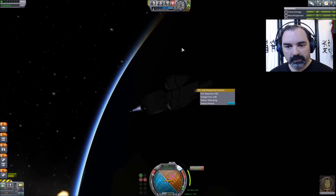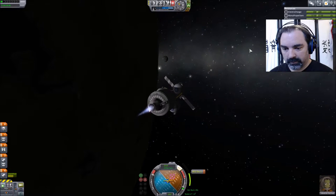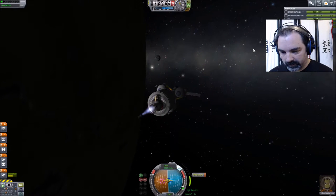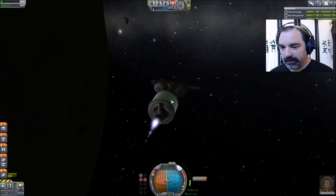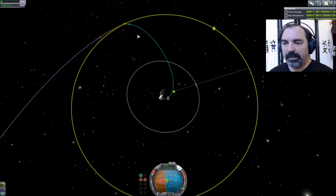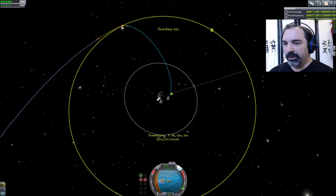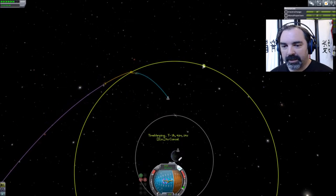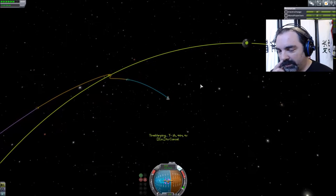We're going to the Mun. Bringing out our panels, getting the ship oriented right. 15 seconds left on this burn, plenty of juice left in this poodle booster. I'm not going to worry about anything else until I get to the encounter. We'll do our adjustments at the sphere of influence encounter, and once we're there we'll adjust to land where Valentina is parked on the surface. She has a bunch of science that we want, so we're going to get her and her science.